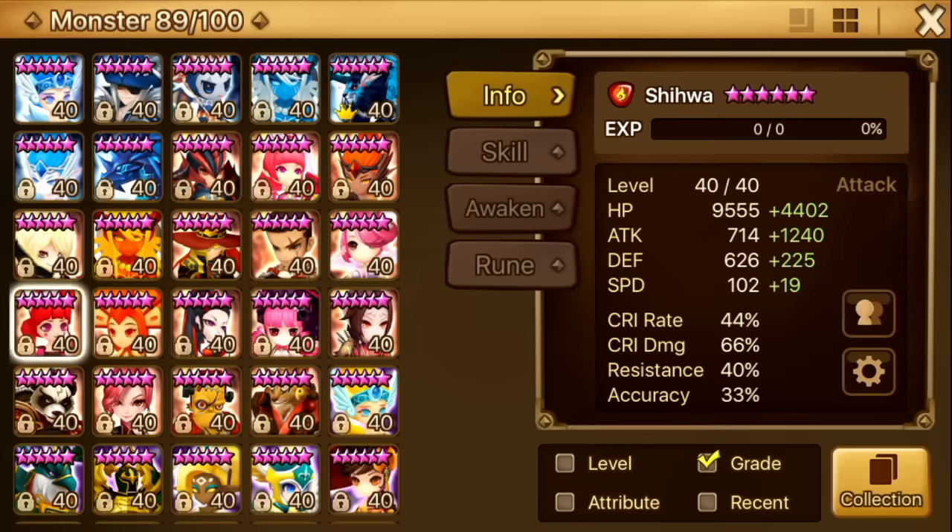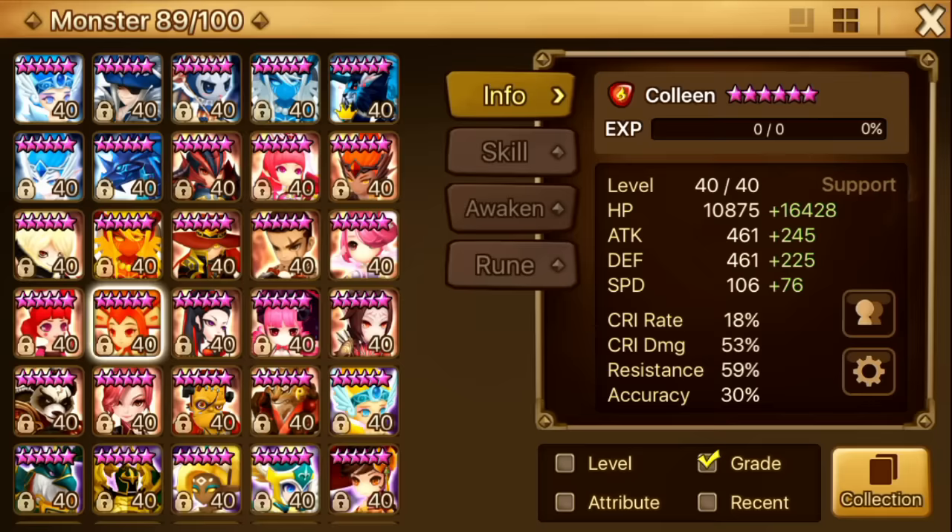Next up is Shihua. Shihua is a very good monster in necro. Her leader skill is insane if you pair her with some good fire damage leaders. All my necro monsters are on really bad runes — Shihua, Adrian, all that stuff. She's on triple attack and has like 14k HP. It's not very good but apparently they can pass, so I'm not really complaining.